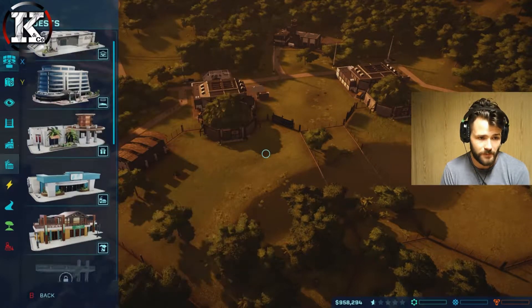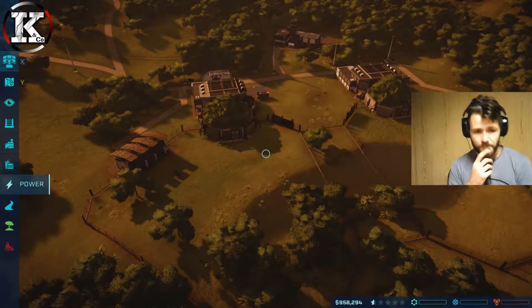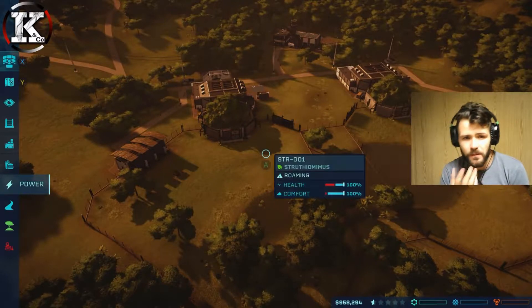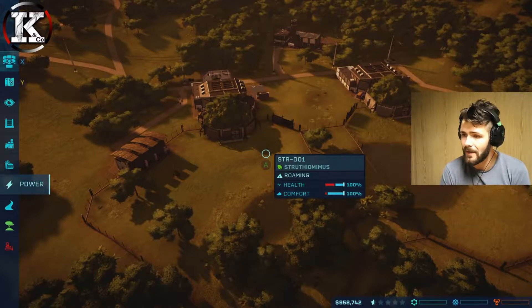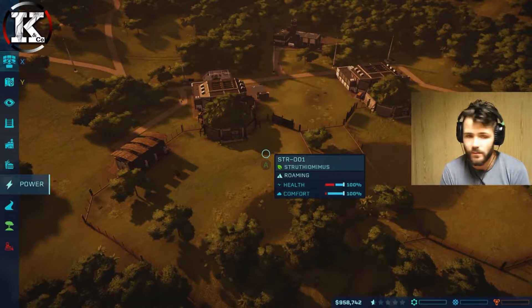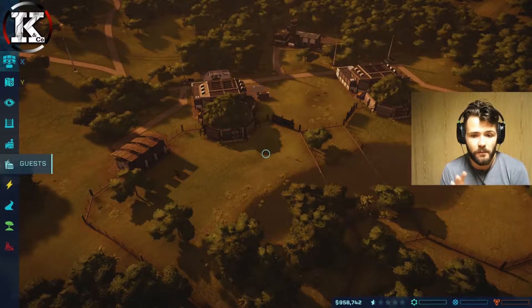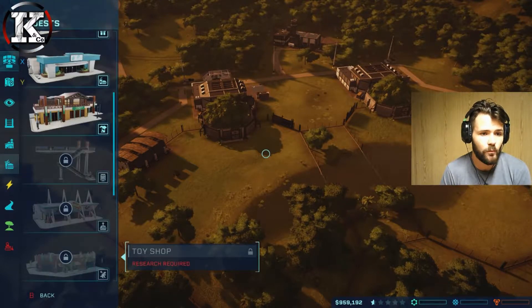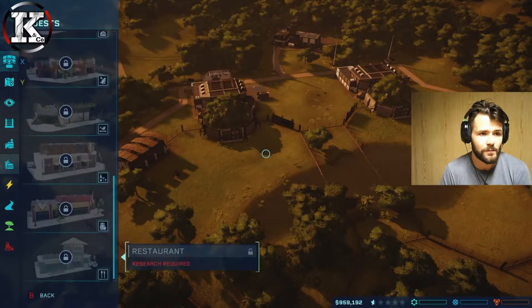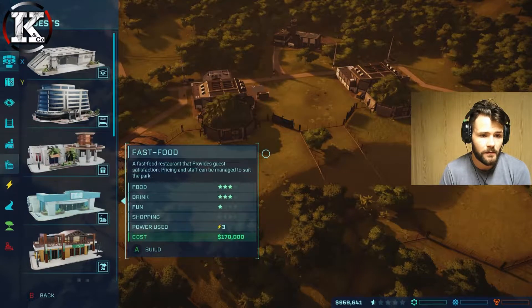Guest satisfaction we haven't got much. I'm trying to think what's going to be the best way to start building money on this part. Guest satisfaction is going to be very low until we can start getting stuff on this park for them. A hotel is way out of the question at this moment in time, so we're more looking at what can we supply the guests with to keep them happy.